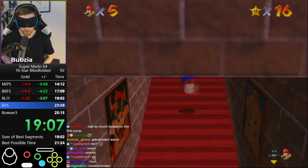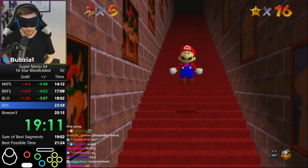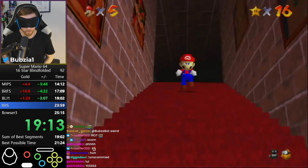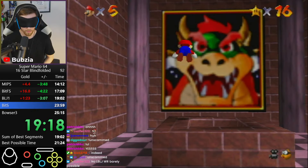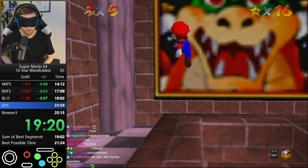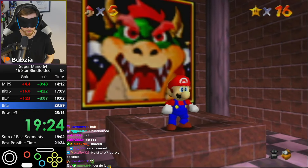In total, we have 15 seconds in B.O.B., 15 seconds in Womp's, 15 seconds in Fire Sea, and 1 minute 20 in Sky at BLJs. And this is still a 21-minute pace right now. The sub-20 is literally just happening any day now.